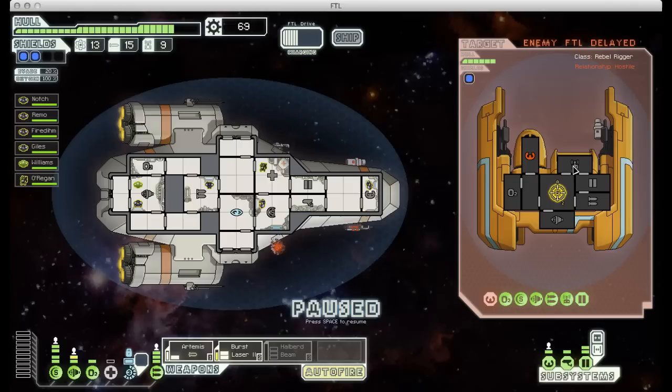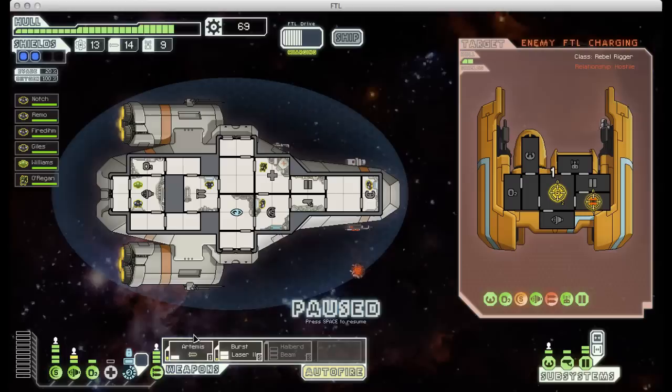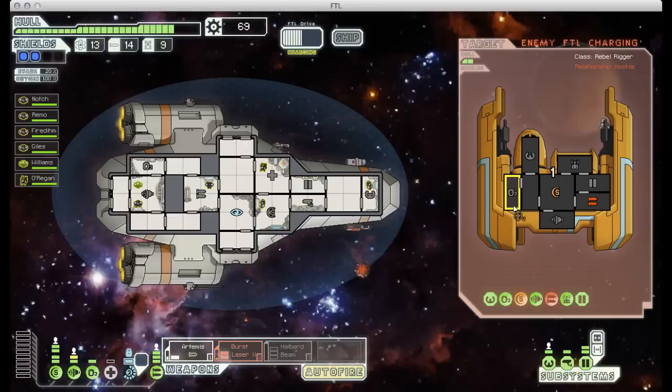He repaired that weapons bay really quickly, which indicates he has some system repair drones on board. They're a drone type that sends a little robot out to automatically fix any damaged systems on your ship - and enemy ships can have them too. So I'm going to spend another missile on this guy just to make sure his weapons stay out of commission. You can see they got the cockpit fixed very quickly as well, so I'm going to keep targeting that with my burst laser and hopefully take him out before he can jump away.